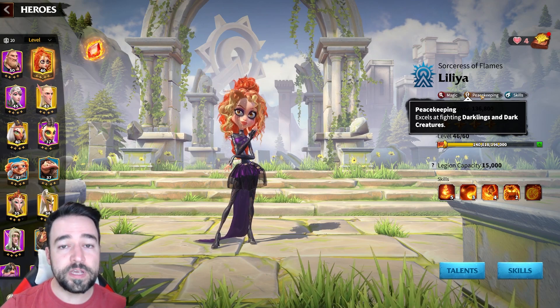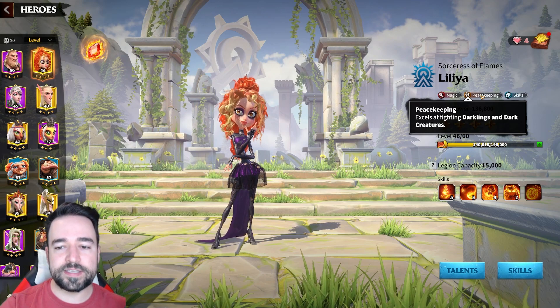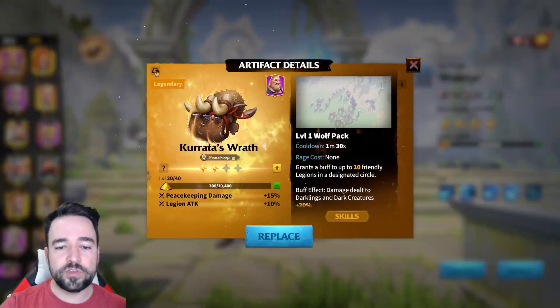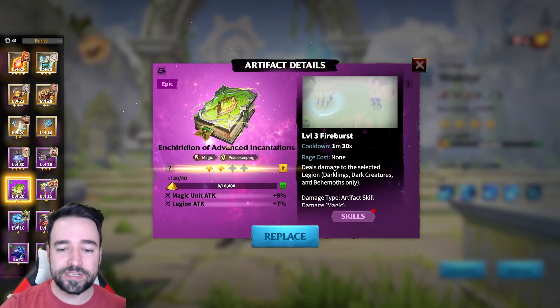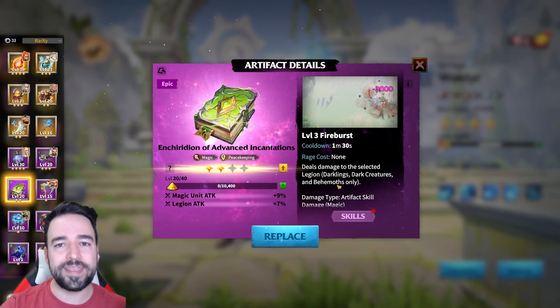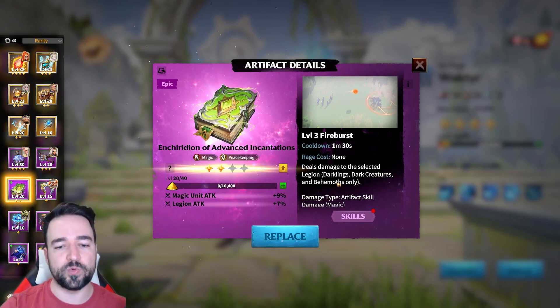As many of us, including myself, have thought before: peacekeeping does not work on behemoth, right? It says it excels at fighting darklings and dark creatures, and when we go into the artifact it gives peacekeeping damage — damage dealt against darklings and dark creatures. But when it works in behemoth, for example, it says 'behemoth only' here. So it is safe to assume that if it doesn't say behemoth, then anything peacekeeping related shouldn't work, right? Well, it is true for many things, but not everything, and I have done a lot of testing to showcase exactly what works and doesn't work.